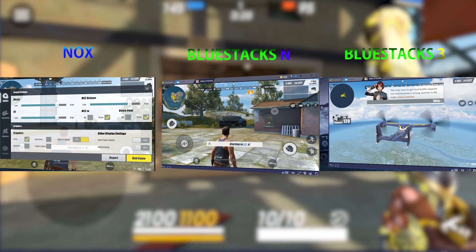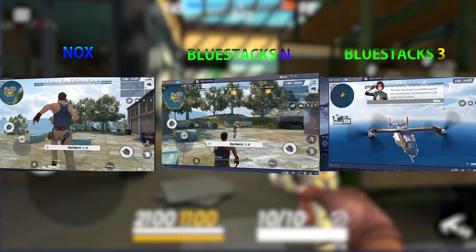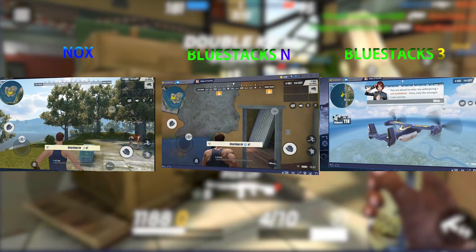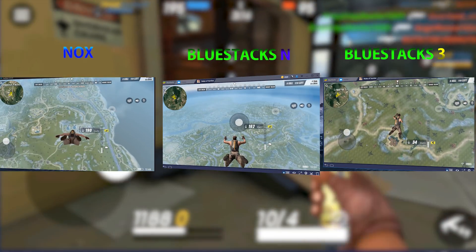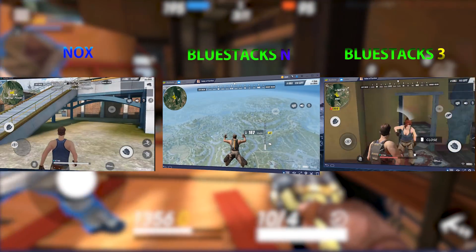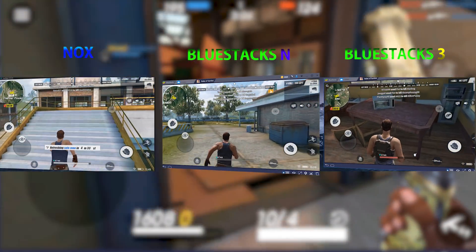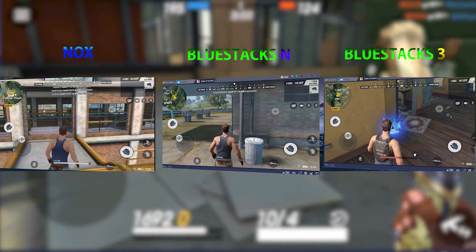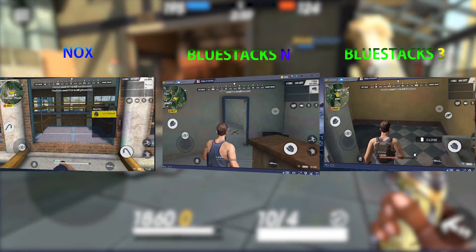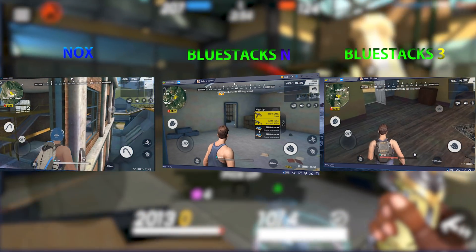On the next test we got Rules of Survival. This game was played on the same settings and I couldn't download it from Google Play in Nox so I had to download it from another website. When you look at all three emulators, the performance isn't bad at all, but on Nox you'll see some detail issues and Nox can't actually run it without crashes. On BlueStacks N and BlueStacks 3, the graphics look extremely good and the animation is very smooth — it kind of feels like PUBG.